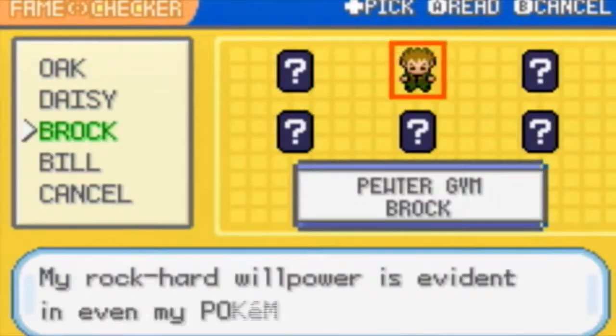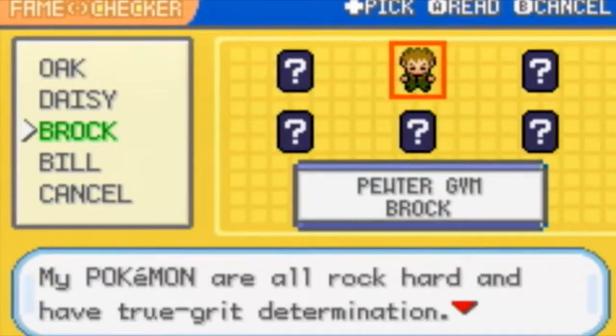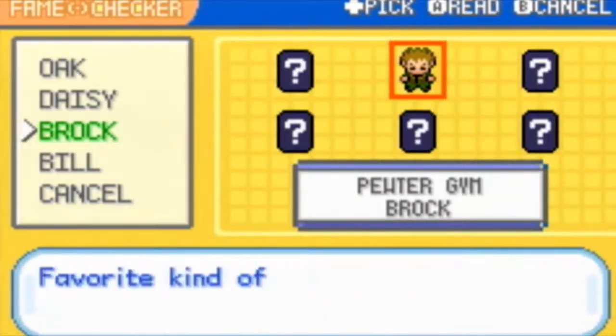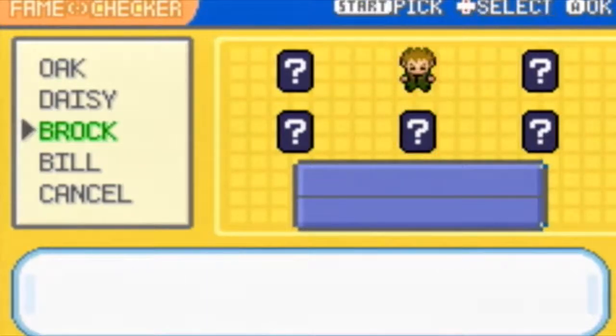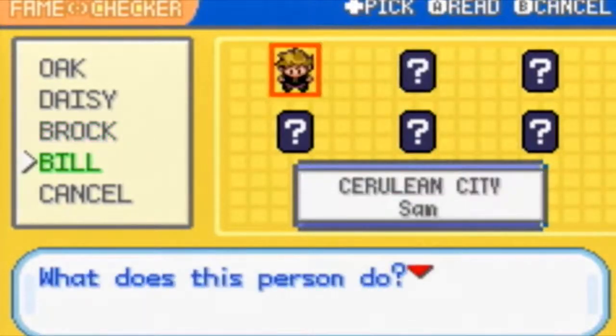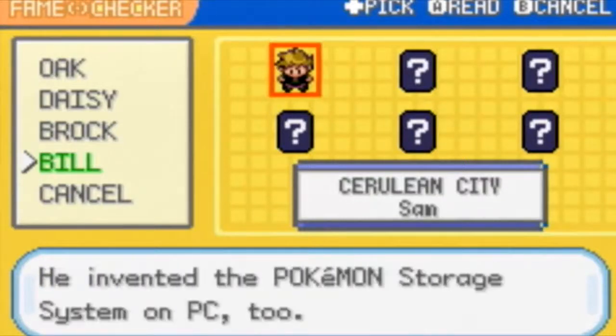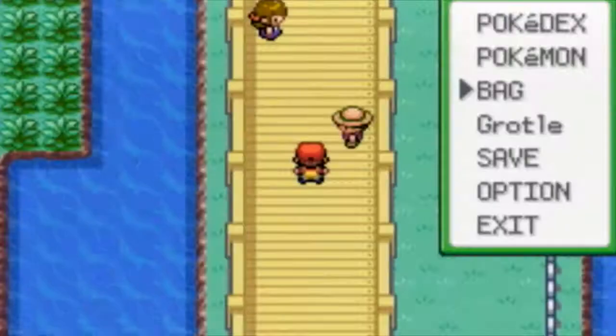For the kind of Pokemon — my hard rock team. My Pokemon are all rock-colored, and that's the true grit and determination. Bill is the world-famous Pokemaniac — he invented the Pokemon storage system. Okay, I already said this, I'm done with this.